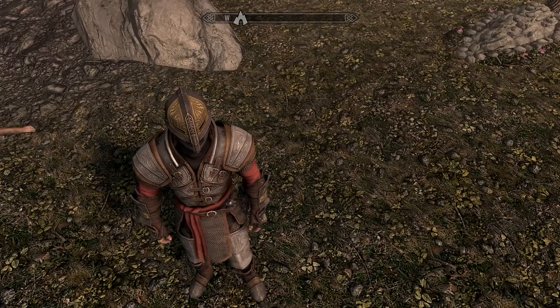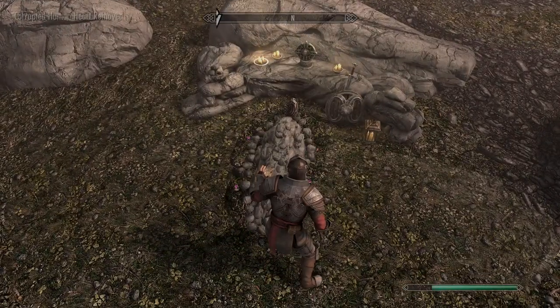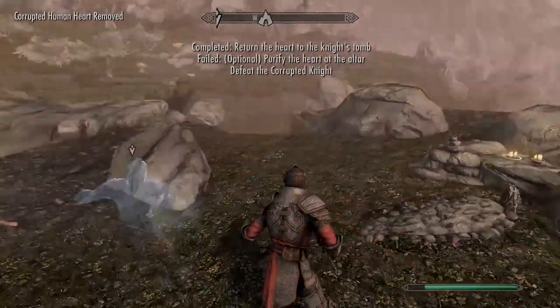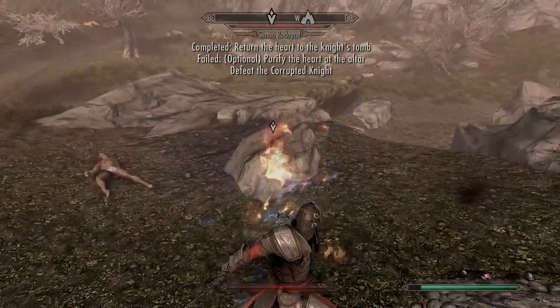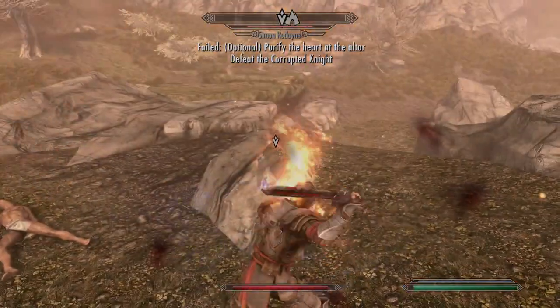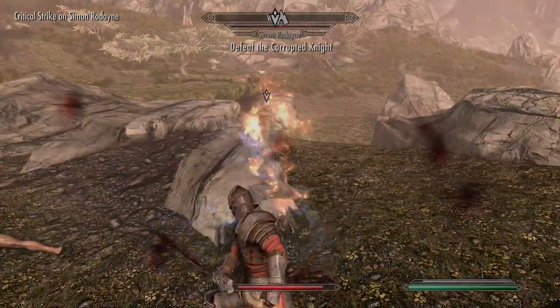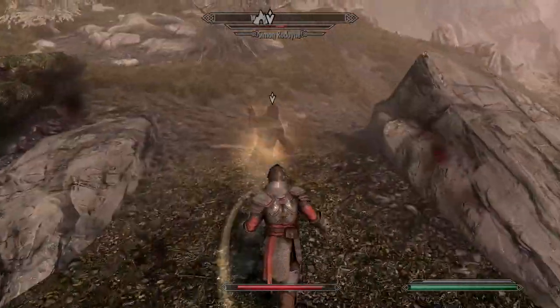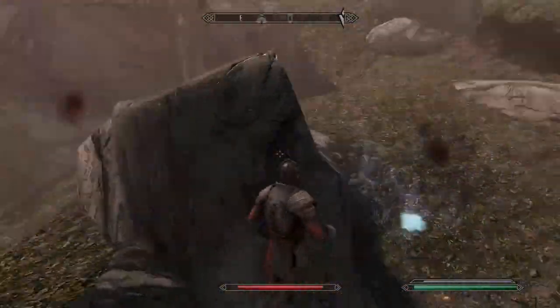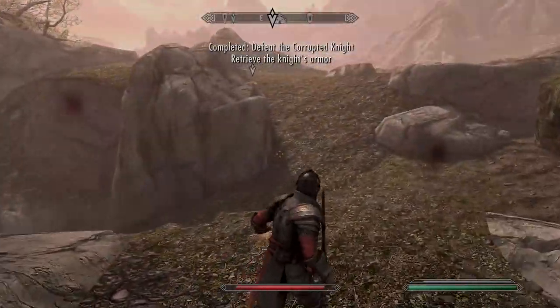Once you've enchanted them, you could even go for a mix of all of them. To get a different perk set on the Ebony, reload your save and this time don't cleanse the heart — just place it on the grave. The ghost appears and you have to defeat the corrupted knight. He's pretty tough, his health bar doesn't go down fast, but he wasn't doing huge damage to me with his fire spells either.